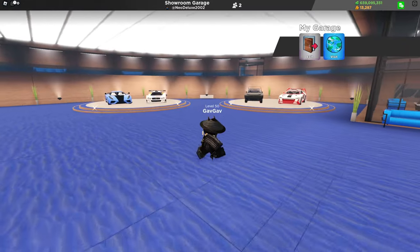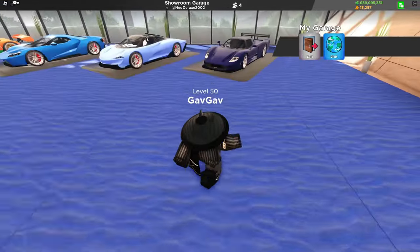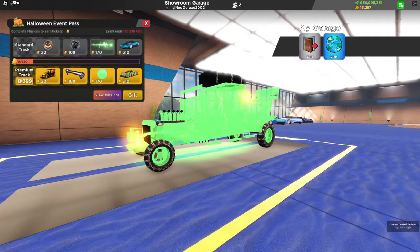We're starting out strong with a maxed out showcase garage. It seems like they used all of the beach colors — we have the blue ground and then the sandy color on the walls.